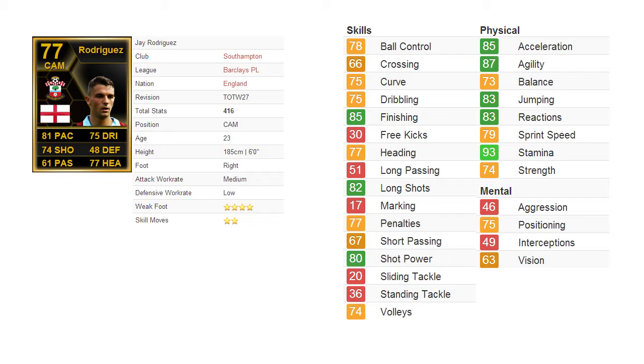Jay Rodriguez's card stats here are 81 pace, 74 shooting, 61 passing, 75 dribbling, 48 defending, and 77 heading. He has quite decent all-round stats, but his passing is quite bad in terms of stats. For a CAM, he is definitely lacking in that area.